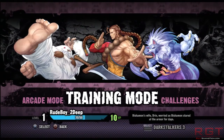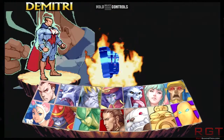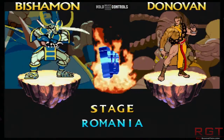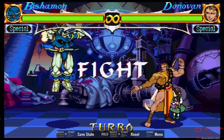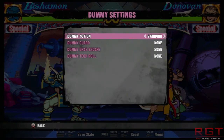Going into Training Mode, you can select your character — let's go with Bishamon versus Donathan — and select your stage. Like any normal training mode, it has a recording feature so if there's a tactic being used against you, you can recreate it and find ways to counter it. Dummy settings include standing, crouching, jumping, and you can also get the dummy to guard, grab, escape, and tech roll.